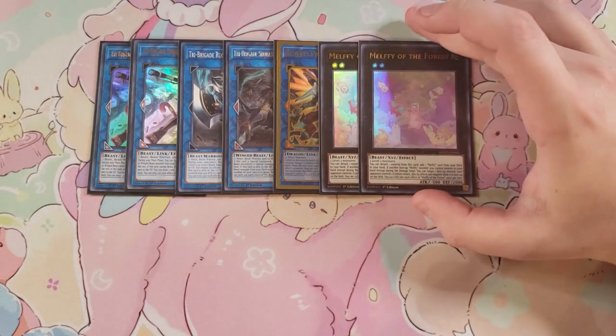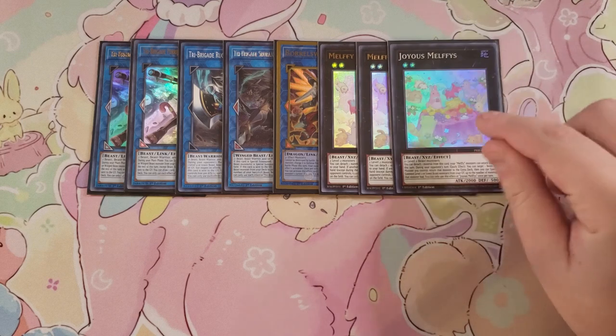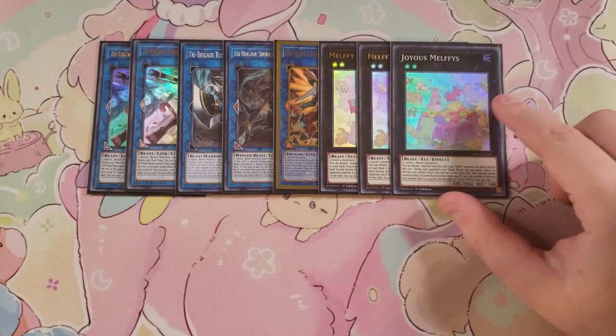I play two copies of Melffy of the Forest. Melffy of the Forest is a pretty good card because it lets you detach a material to add a Melffy card from your deck to your hand, and if another face-up Melffy card you control is returned to the hand, you can target a monster your opponent controls — it can't attack and its effects are negated while it's face-up on the field, which is really good defensively.